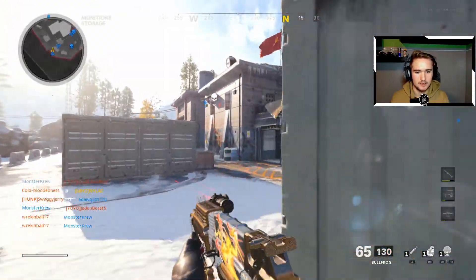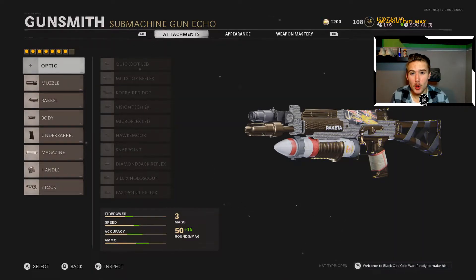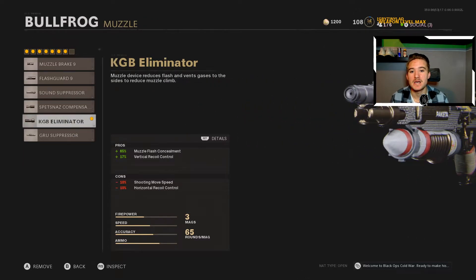Who stuck me with the grenade? All right, here's me the next day totally forgetting to record this bit. But here is actually the class setup. So we're not running an optic, but you can always run that. Here are the main parts you're gonna need — for the muzzle, we're gonna need the KGB eliminator.